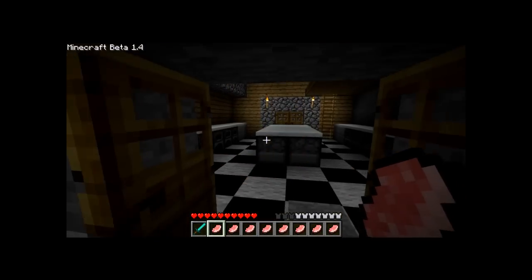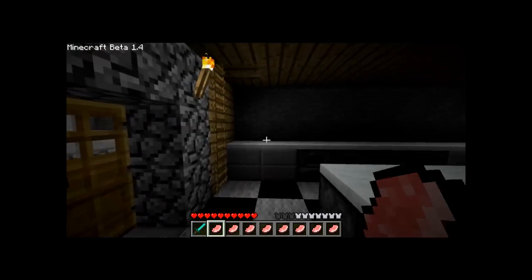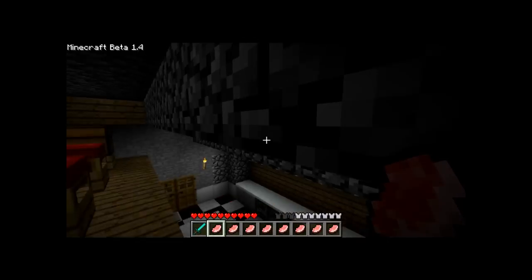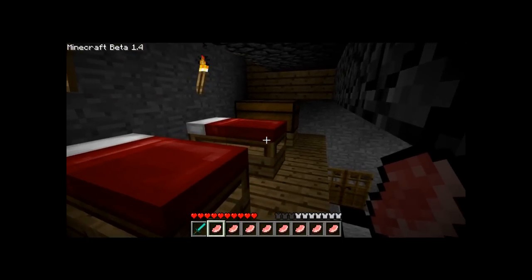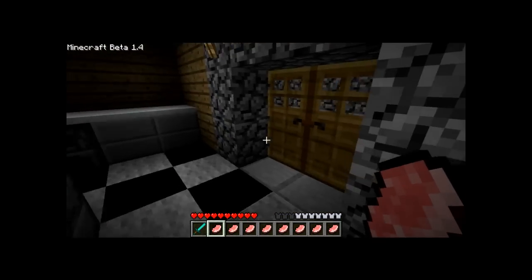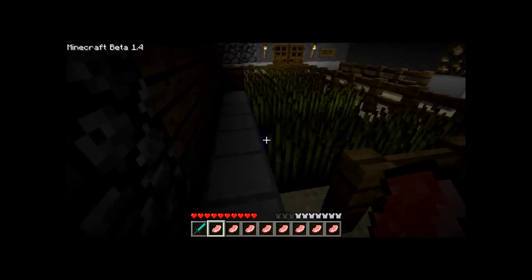Just exiting the great hall now and this is into the kitchens where you make all the food. At the top here I've got a little loft - a bit of storage slash sleeping area. Most of my double doors have that same redstone circuitry by the way. I find that a bit more convenient.